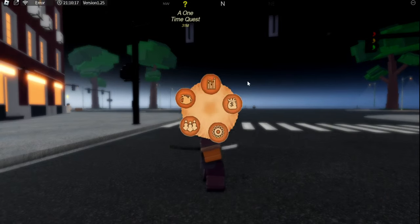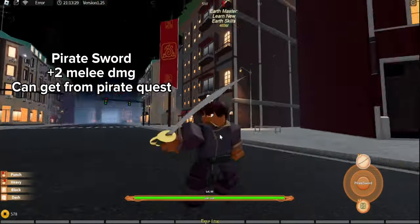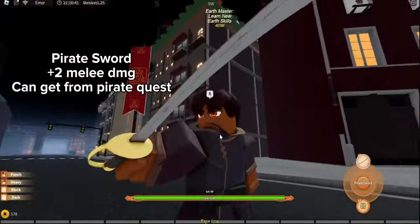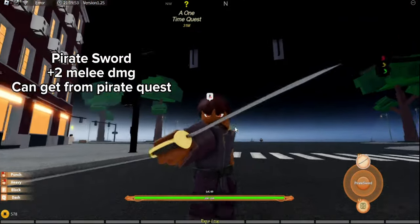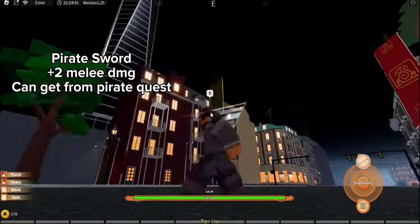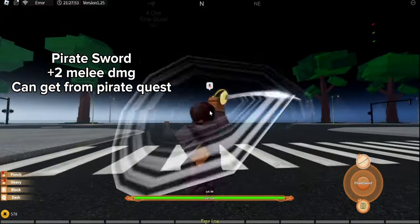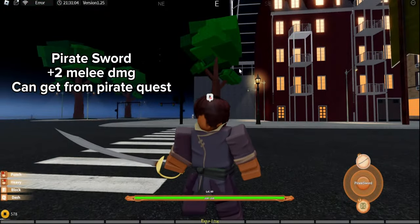Second blade — we have the Pirate Cutlass, a weaker version of the Katana. It only gives you two plus melee damage. Most players will probably get this after they get the Katana.